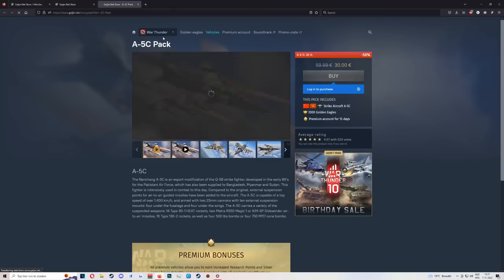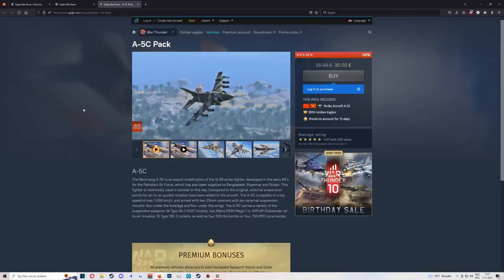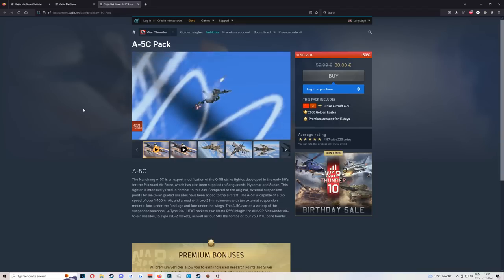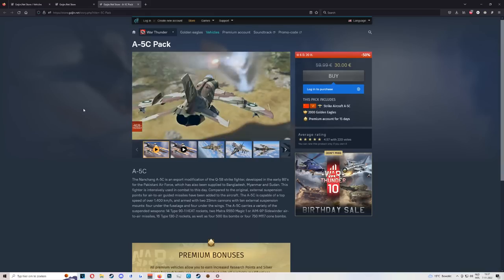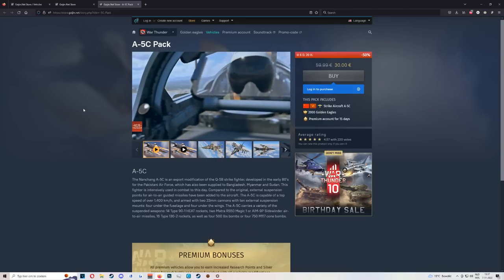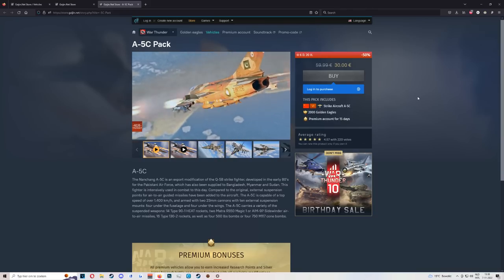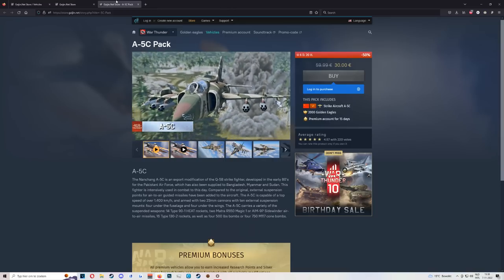The A5C is actually pretty decent, especially considering there really isn't much else in the Chinese tech tree. Good for air-to-ground, and good for air-to-air because you get two Magics — a much better missile than the A9. It's basically a fat MiG-19 but with countermeasures. You should be able to fool most missiles as long as they aren't from close rear aspect. A pretty consistent grinder, very easy to use, and useful for both game modes.